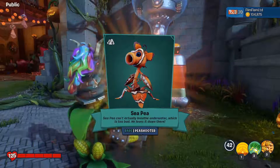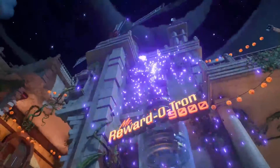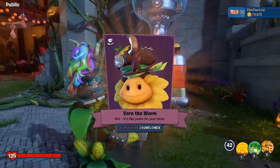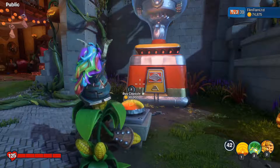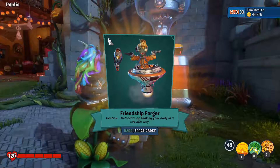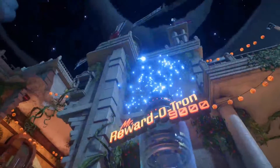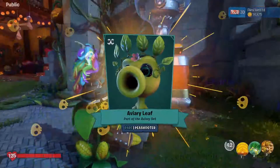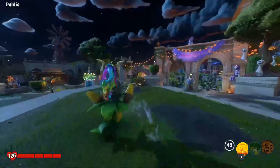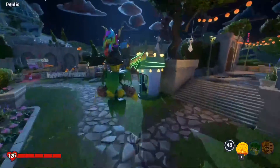Oh, celebrate by shaking — I like the little detail they had in the grass in the face mask. That's cool looking. Friendship forger. Last one. I got two legendaries again. I think the game is rigged — I think it says every million you should get two. I think it's rigged.